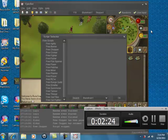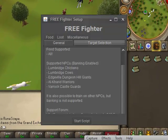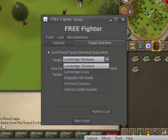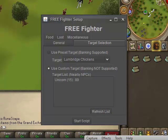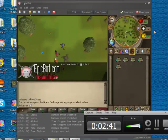I'll show you how the free fighter works. Press it. There's a target selection — this is important. You don't get much HP off of where you're near, you might need to walk through it. Click this right here and refresh the list, and it will kill whatever's near you. Click the unicorn, click start script, and it will go off and kill the thing you told it to kill.